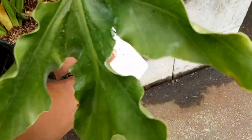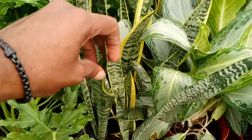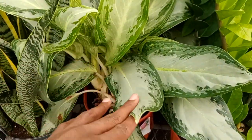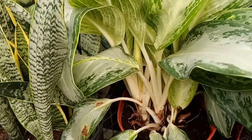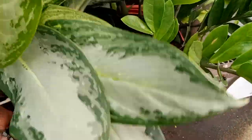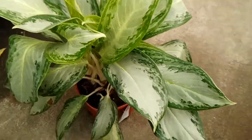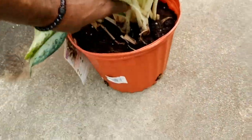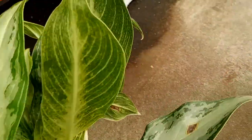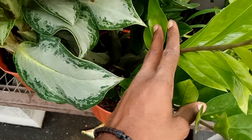Then we have a split leaf — split fingers or Thaumatophyllum, however you want to call it — for the same price, $15.98. For $20 we have some snake plants — not variegated, not too bad, maybe a silver bay, correct me if I'm wrong. Probably $20 as well — no, $29.98, but they still look good. You're getting one, two, looks like three to four plants in here — nice size plants. Next to it we have the ZZ plant.